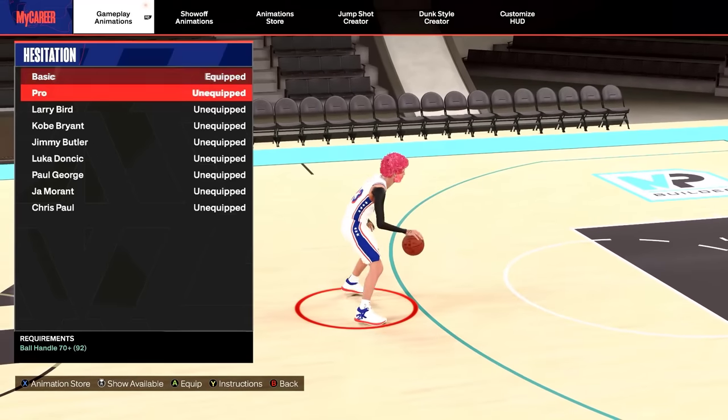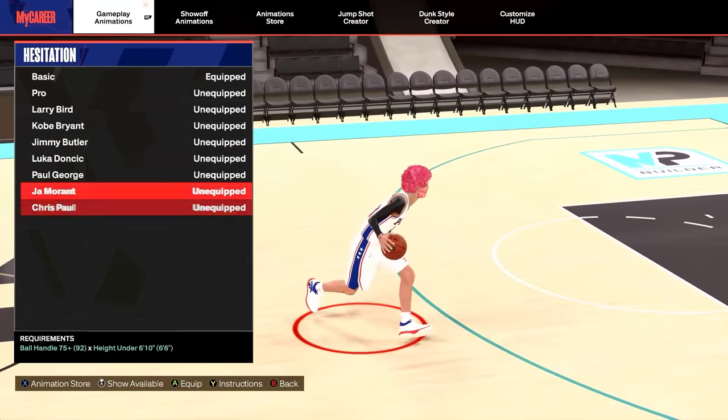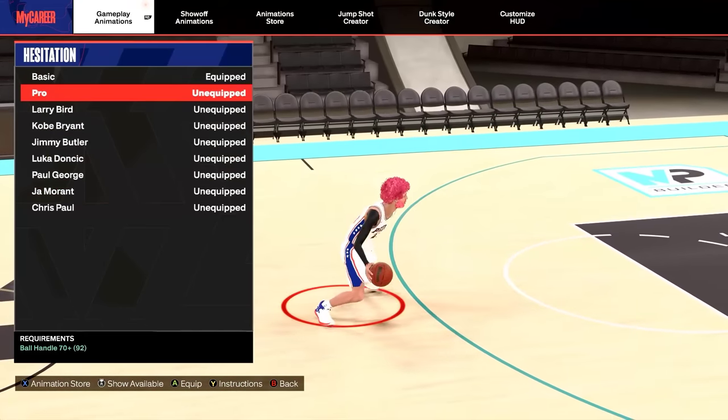For your hesitation, if you're under 6'9, you can use Kobe, Jimmy Butler, Chris Paul — and I personally use Ja Morant. This is the best one in my opinion. If you are 6'10 and above, you can use Pro.